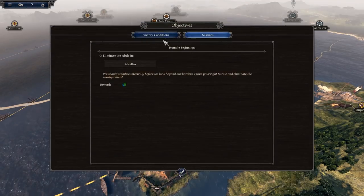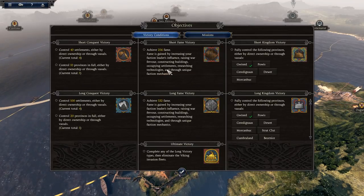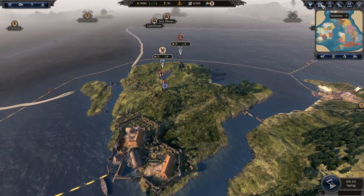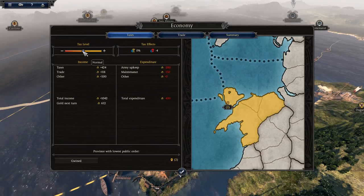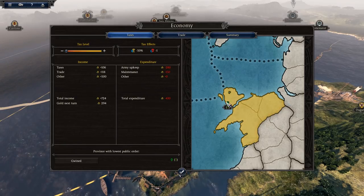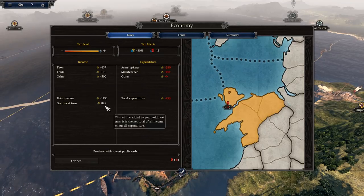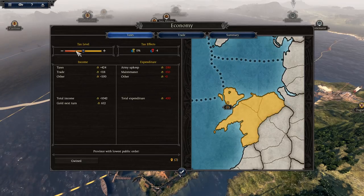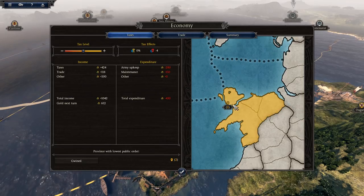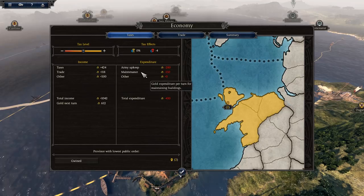On the right side you have Objectives — it shows new missions and the victory conditions screen. Next to that is Economy. Clicking Economy lets you increase or decrease your tax level. Decreasing it makes public order happier but reduces income; increasing it can earn up to 825 gold per turn, but public order drops by minus 6, making rebellion more likely. Keeping it at Satisfactory — yellow — is fine. Nothing bad happens at yellow.